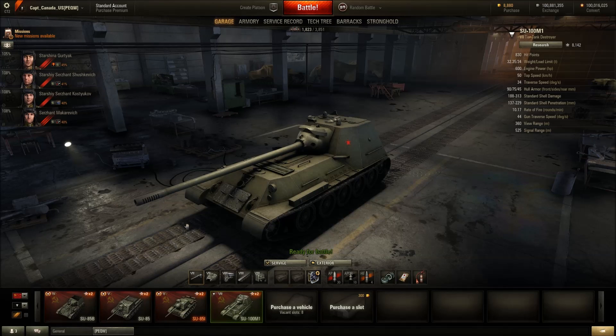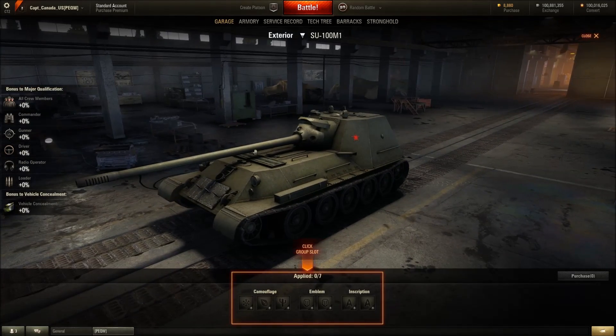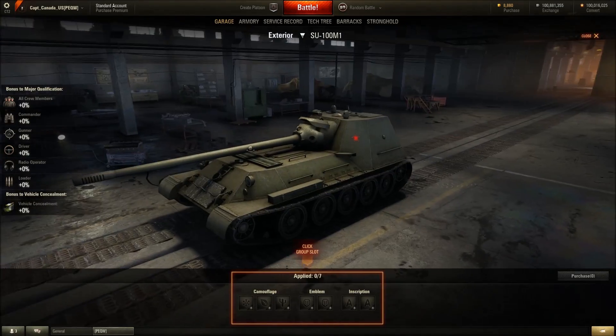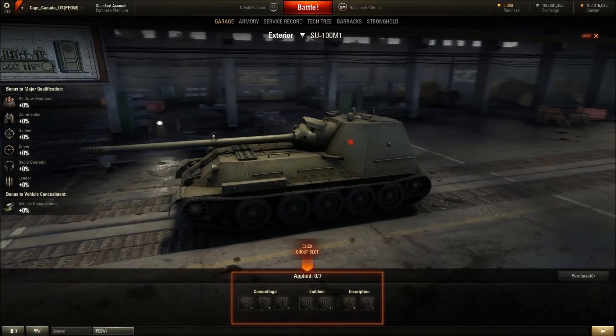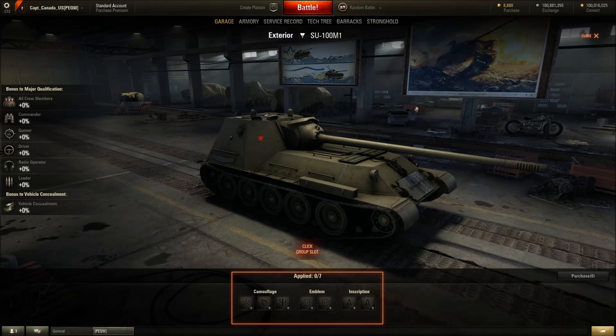Lastly, it looks like they've implemented the new emblem, inscription, and camouflage stuff. I can't remember if this was put into 9.13, but it's here now. Looks good — definitely an improvement on what it was before. You can see all the modifications for your crew members and how all that kind of stuff changes.